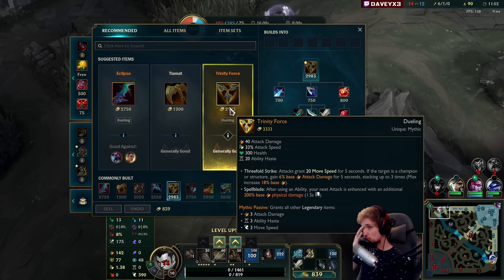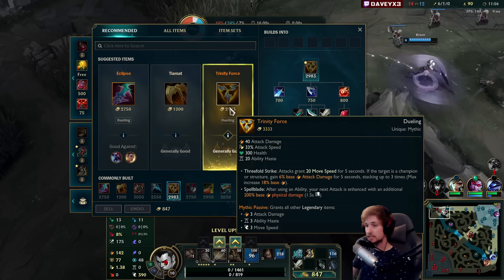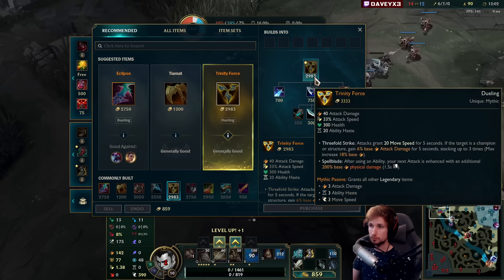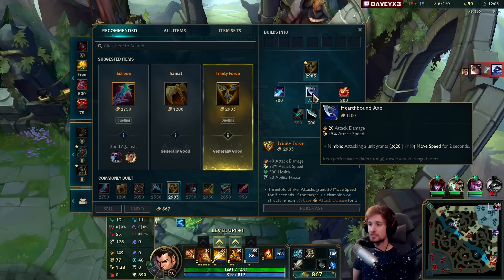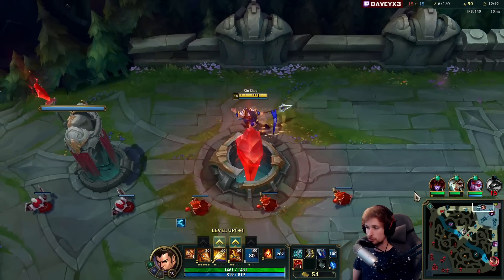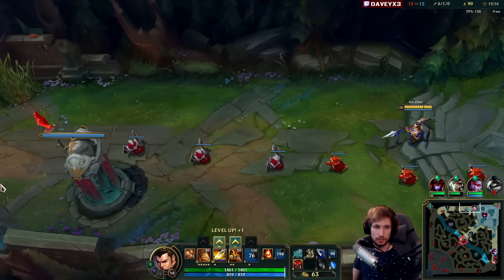The next thing we're going to do is combine attack speed with on-hit and get Trinity Force. I think if I go for Trinity Force it would make for a perfect build, because when they buffed this item a while ago it became a pretty OP one. About a month ago they buffed Trinity Force and made it really broken. I think it fits this champion very well.